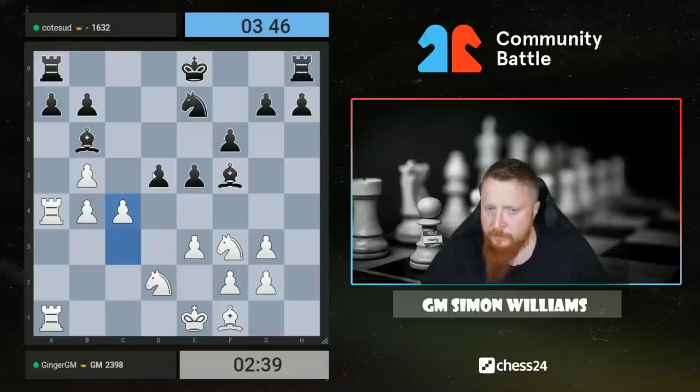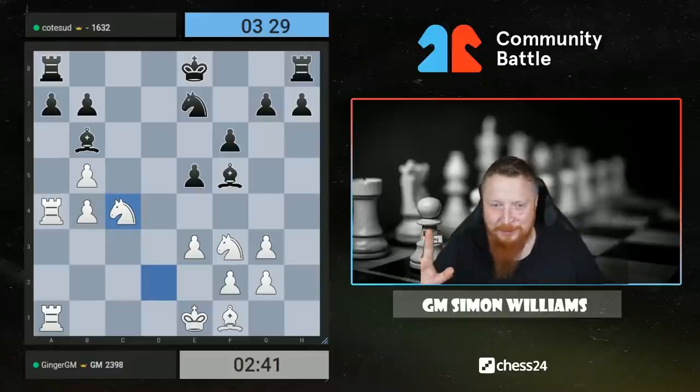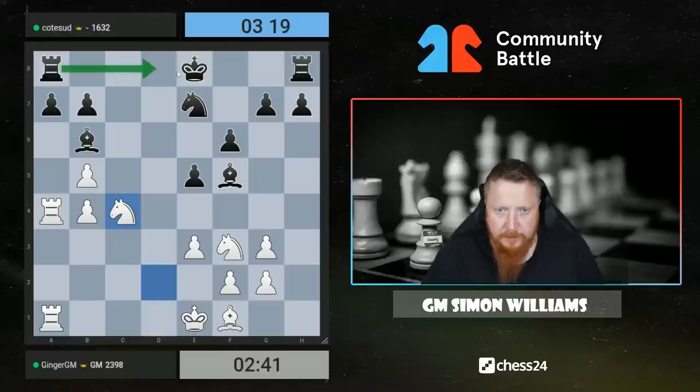If he doesn't take my pawn I'm going to go c5 and just roll him away. He probably has to take here — I don't know if Dennis can make pawn takes pawn work, but that's his job, not mine. Something like rook d8 is the way to make this okay, but then I'm going to take and get my bishop in and the game goes on.